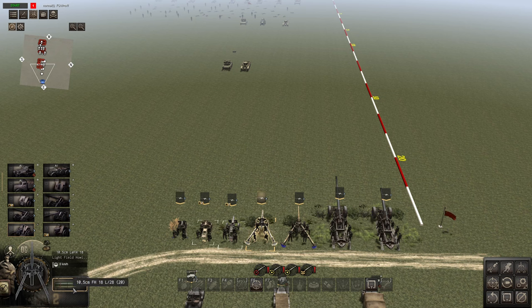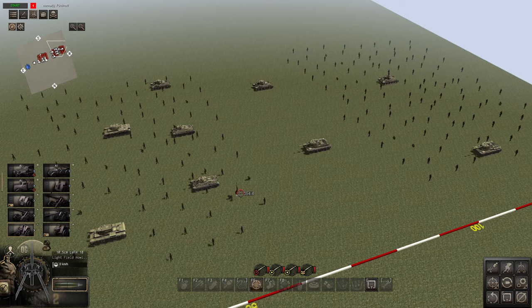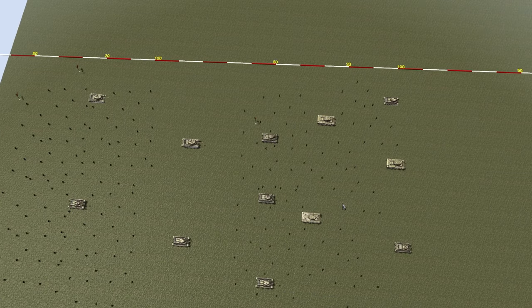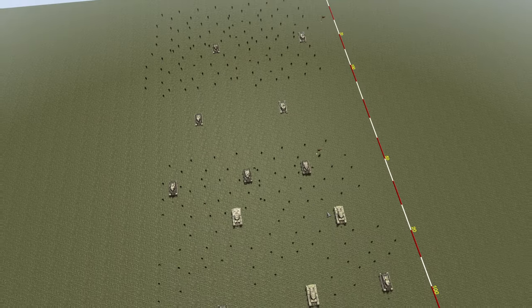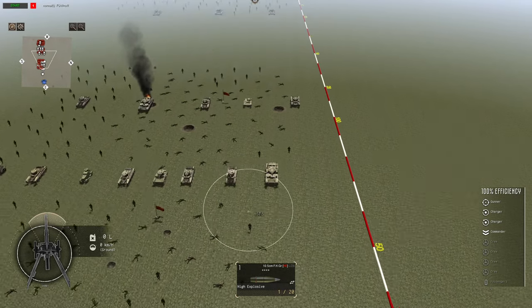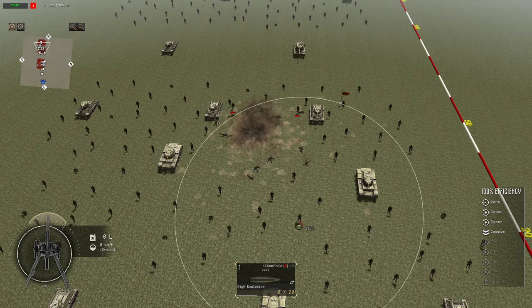Moving on to the 10.5 centimeter leFH 18. This is a really versatile gun because you have APHE and heat on top of HE, and your range is so much better — 355 meters. Just to put that in perspective: here's the SIG-33 hitting here, the Light Infantry Gun 18 hitting here, and here's the leFH. It's a huge upgrade in range, and a huge upgrade in the anti-tank category because it has two shells. One of these shells is heat and it can pin T-34s, so that by itself should sell it.